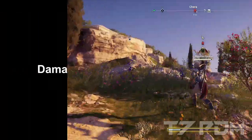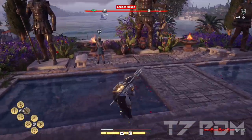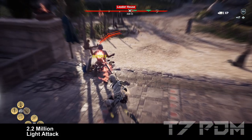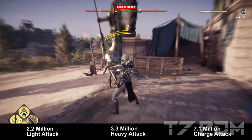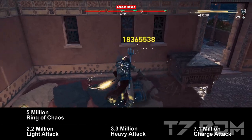Now let's check out the damage values. This build was kind of mandatory to be done with spears, and that has to do with engraving positions. With the light attack, we will get over 2.2 million damage, and with the heavy attack, over 3.3 million damage. The charged heavy attack was over 7.1 million damage, Ring of Chaos was over 5 million damage, and Furious Bloodline still hitting over 18 million damage.